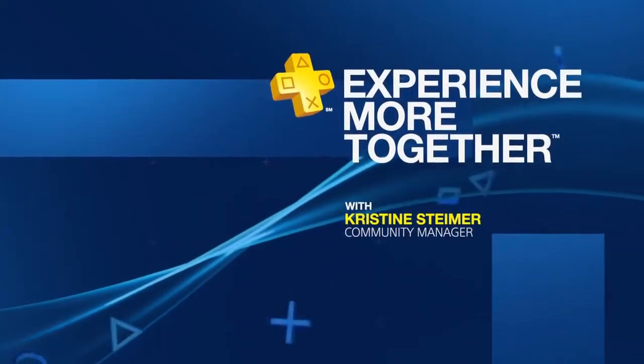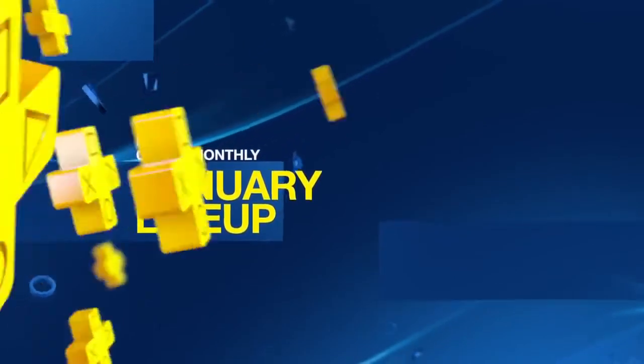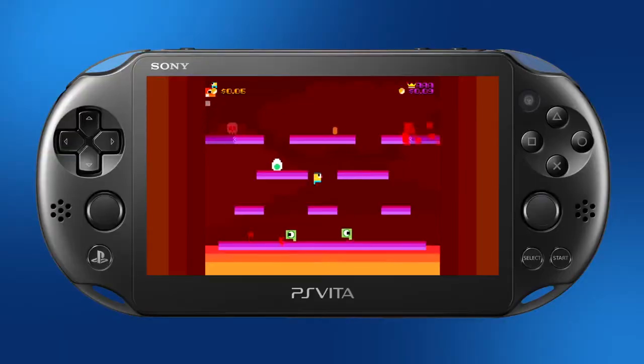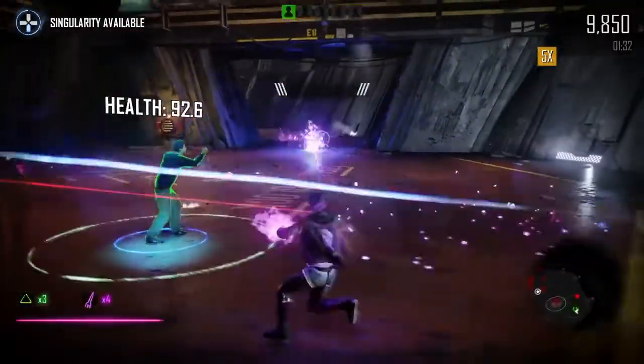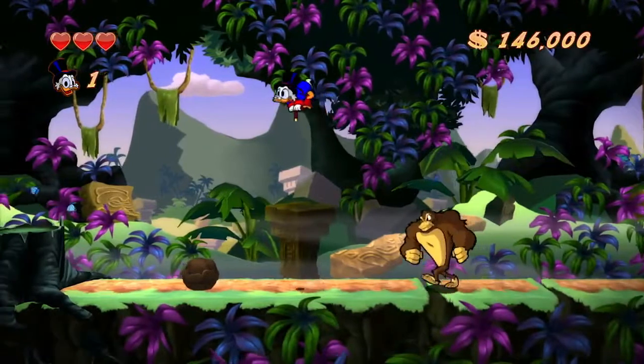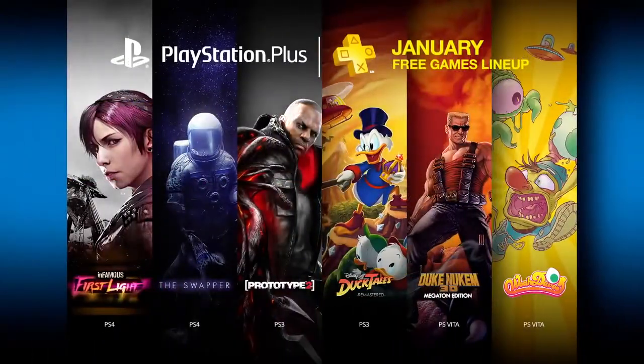I'm Christine Steimer for PlayStation Plus, and this is your free games lineup for January 2015. Let's check out the free games you can download on your PS4, PS3, and PS Vita, including Infamous First Light, The Swapper, Prototype 2, and DuckTales Remastered. We'll kick things off with your free PS4 games.